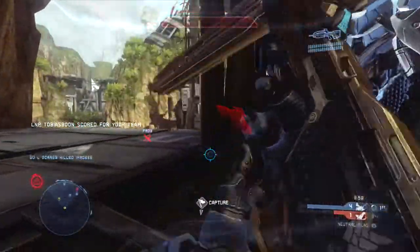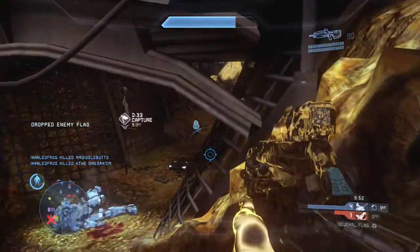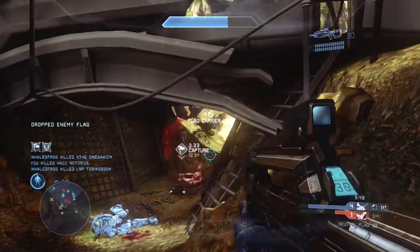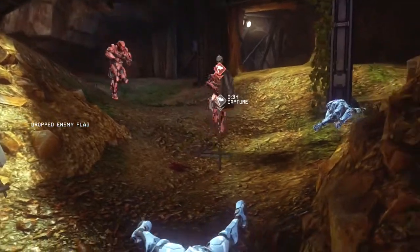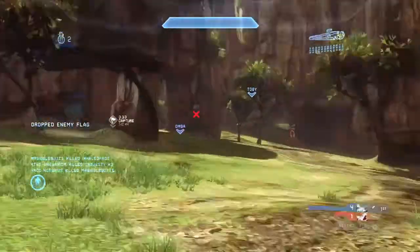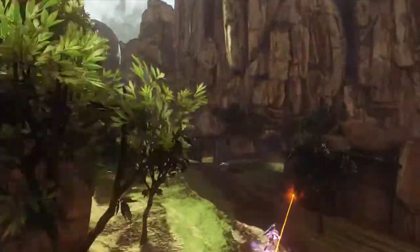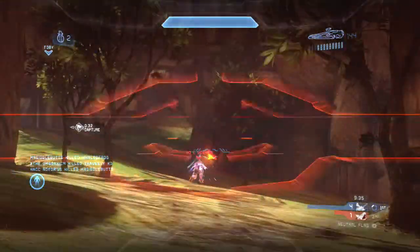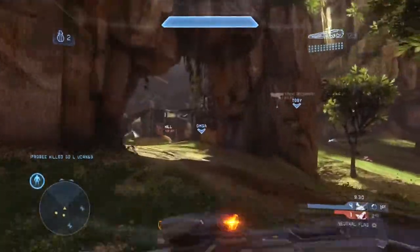Pushing up the Banshee window, I use my camo to stay out of sight. I make a questionable decision dropping down for the flag instead of staying in Banshee, but notice how long I stay alive using camo and staying still. I kill the flag carrier, grab the flag, and stay alive a bit longer. The player I'm shooting now has a beam rifle and likely killed my teammate - he's pushing far out in the open, not realizing we spawn normally in this area.